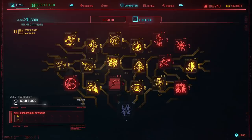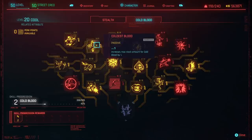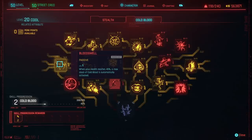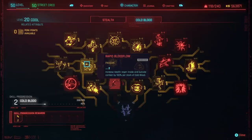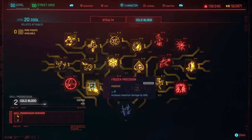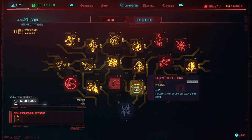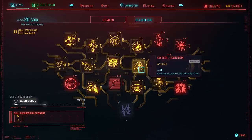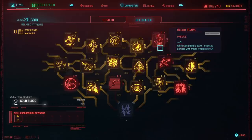Then we get into Cold Blood, where the majority of your perks are going to be spent. Pick up Will to Survive — increases all resistances by 5% per stack. Get Increases Max Stack Amount of Cold Blood by 1, and Cold and Calculating — landing a critical hit has a 25% chance of applying a Cold Blood stack, so if you're running a crit build, you'll have Max Cold Blood all the time. Rapid Blood Flow increases health regen by 100% per stack. Frozen Precision increases headshot damage by 50%. There's also 20% armor per stack, 2% reduced Quick Hack upload time per stack, Critical Condition increases Cold Blood duration by 10 seconds, and Frosty Synapses reduces Quick Hack cooldowns by 6% per stack.